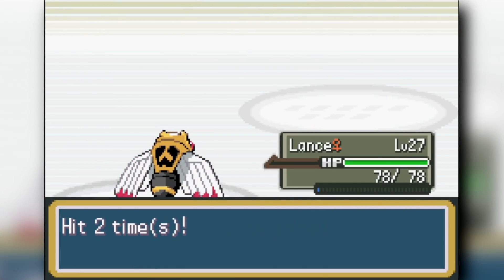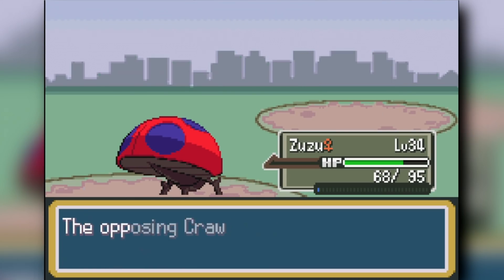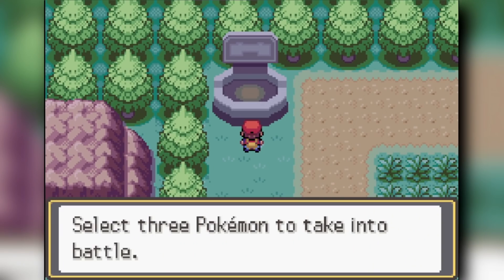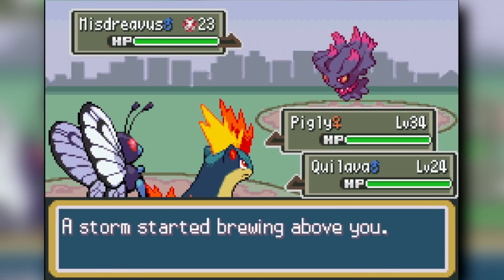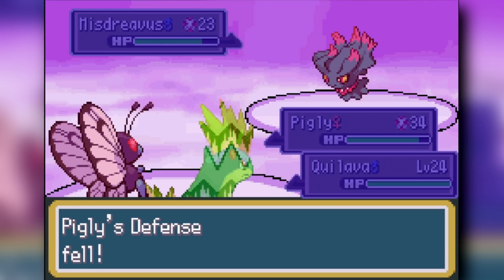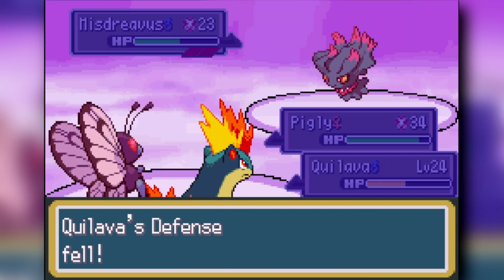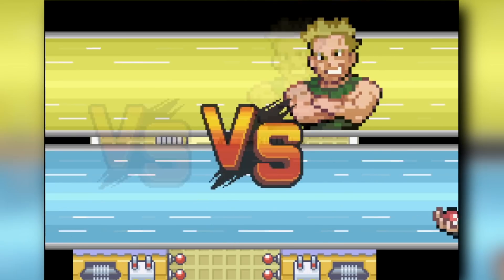Next up we face Brendan — he KOs me a few times but we beat him on this attempt and get the Lucky Eggs. We go through some dens in Diglett's Cave and Route 11 looking for berries, especially Sitrus Berries — we have three total on the team right now with a party of six.